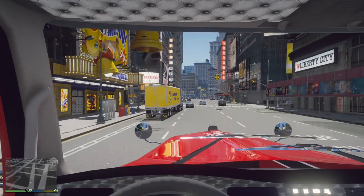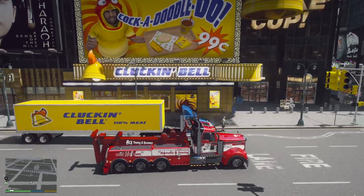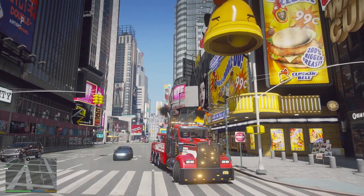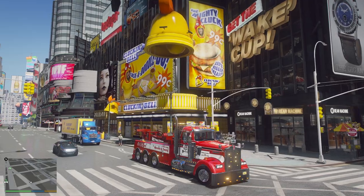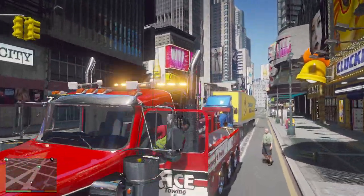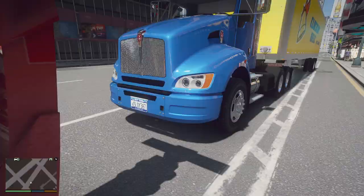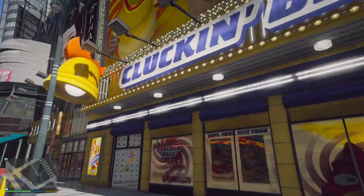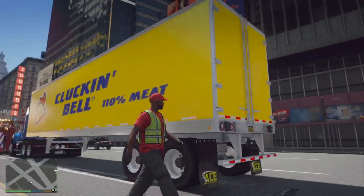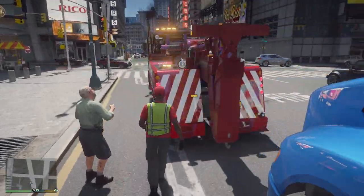We're gonna jump into the left lane — this Cluckin' Bell truck was unloading and apparently they broke down, so we're gonna tow them back to the shop and see if we can get this thing fixed. There goes the driver right there, looks like he's having a pretty bad day. Let's get the truck into position. He's got the Kenworth T440 Cluckin' Bell special — comes with a hundred and ten percent meat, I don't know why that matters. Let's get this thing hooked up and towed out of here — even the trailer's got the New York plates, nice.